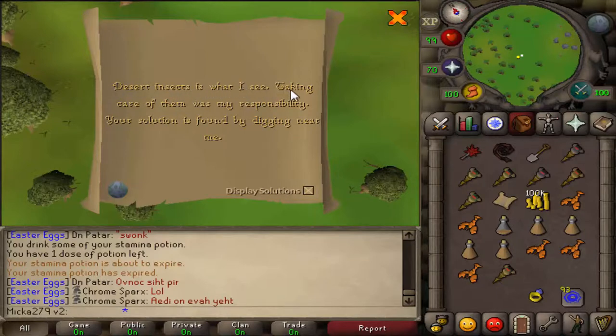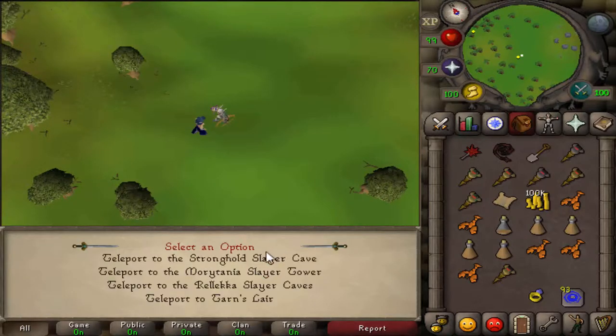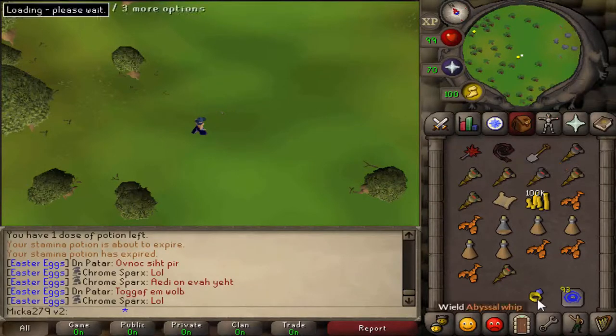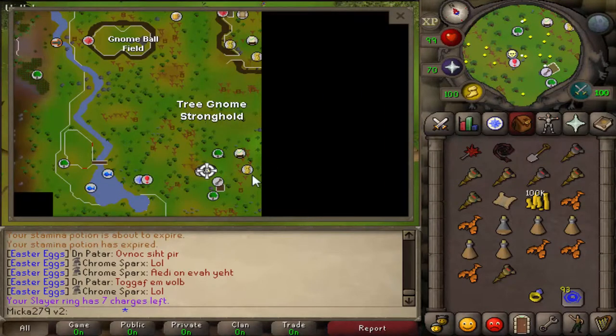Desert insects is what I see — taking care of them was my responsibility. Your solution is found by digging near me. Make your way to the Stronghold Slayer Cave. You can do that with slayer rings or using the Grand Trees.